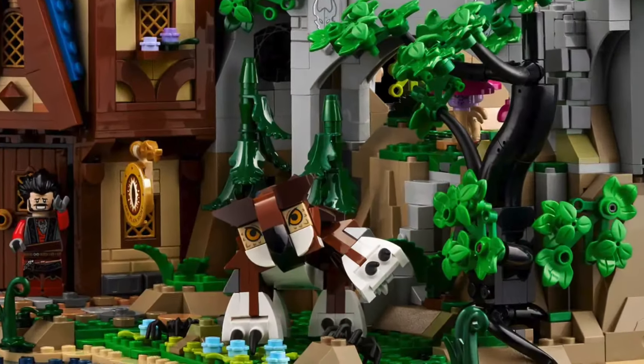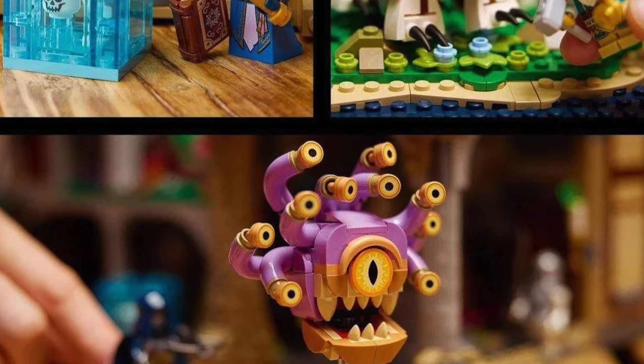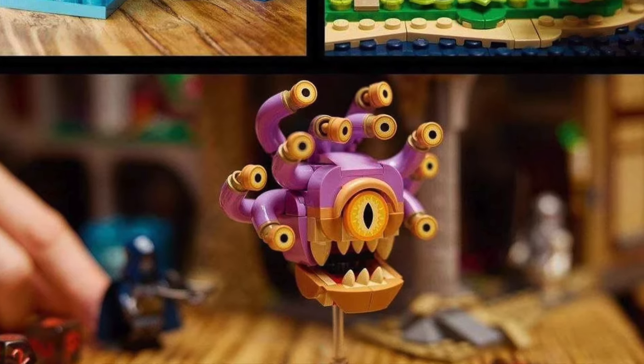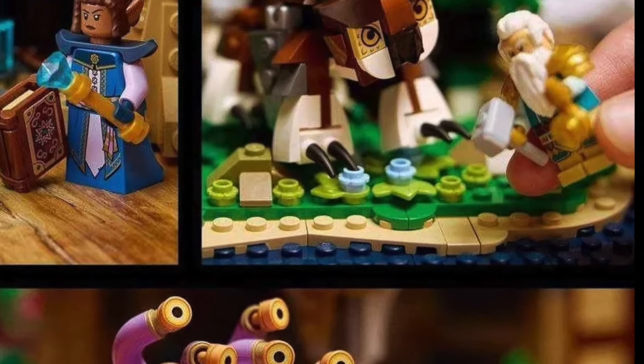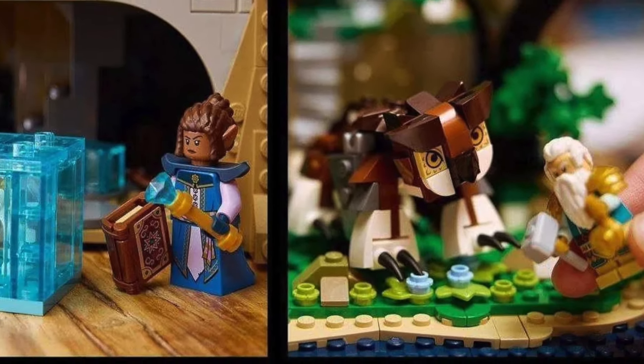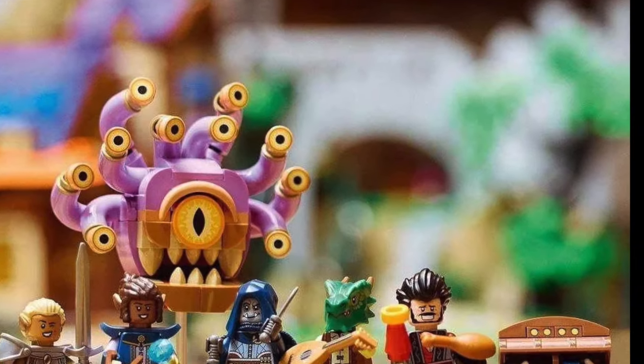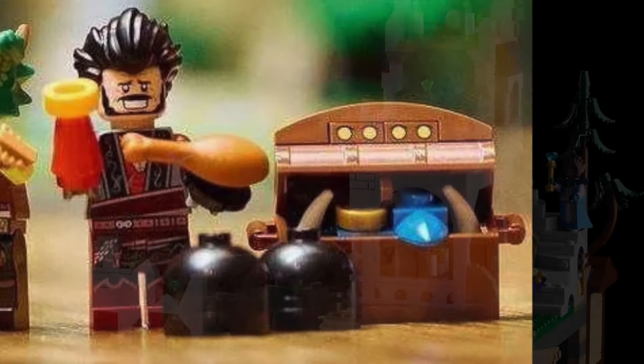In addition to the dragon, we also get an owlbear, a displacer beast, a gelatinous cube, and a beholder. Both the owlbear and the displacer beast seem a bit blocky and disproportionate, but it's not obvious how they should be improved. The beholder is great, though, and the gelatinous cube is solid, though I really wish they'd made the bottom plate transparent as well. There's also a small mimic included, which looks pretty good, especially for the small size.